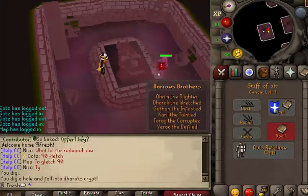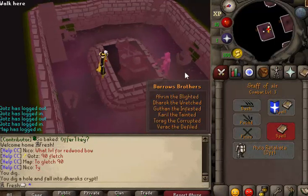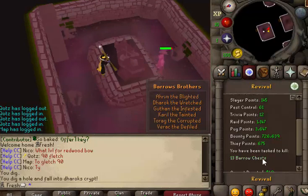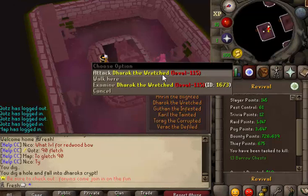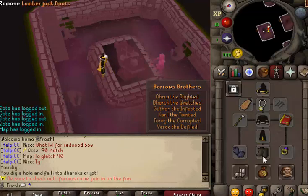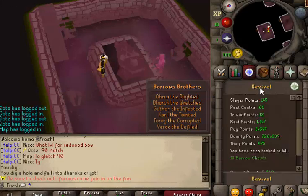I'm actually gonna give you a little pro tip — I received a special assignment and it was barrel chests. The thing with barrel chests is it's not actually doing the chest that's being tracked; what's being tracked is killing one certain monster. So theoretically you could kill the Darok, log out, log back in, kill him again, and repeat until your task is done. There's a safe spot so we've got our best magic gear — I'm gonna do it, mostly for the slayer points.